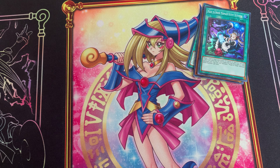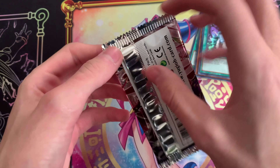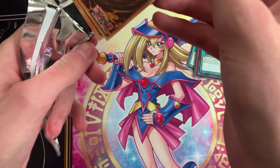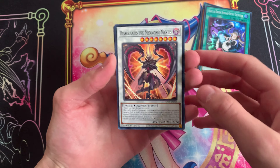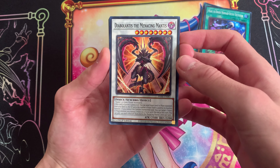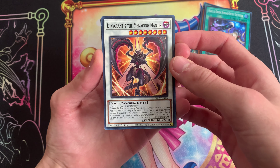On to the next blister. I'm just opening these for fun — I definitely don't plan on making any Cash Tira deck, I am not that evil. I consider myself a more casual player. Diablonus the Menacing Mantis — that's a scary mantis. If you find this in your house, kill it, please.